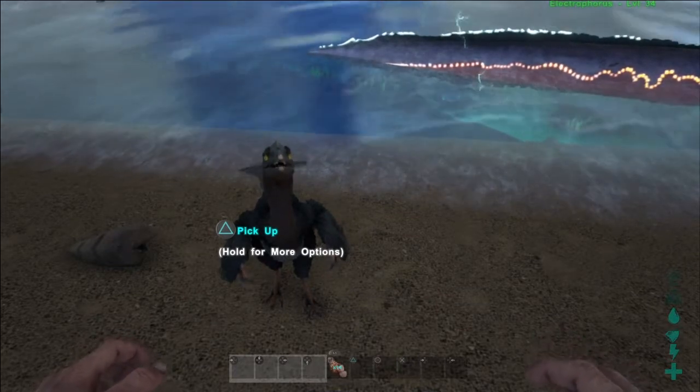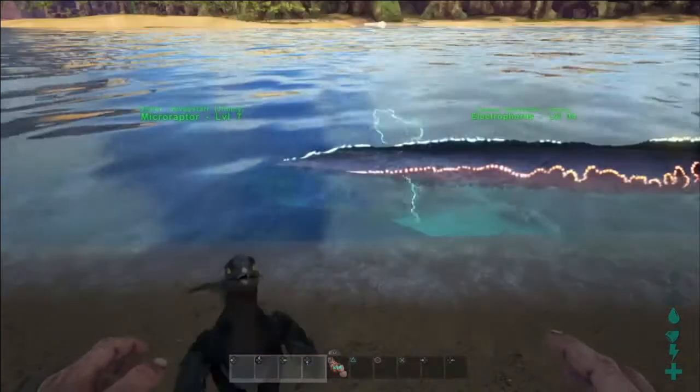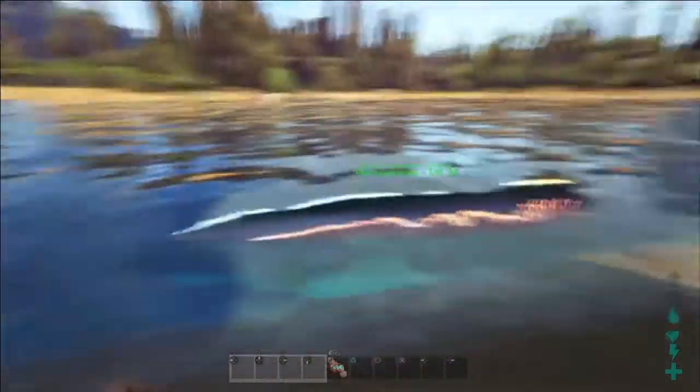The microraptor is small, and you get hide and raw meat from it. You can also pick it up to have it on your shoulder as a shoulder pet.